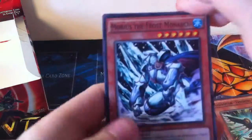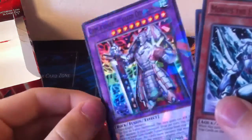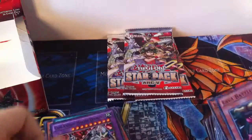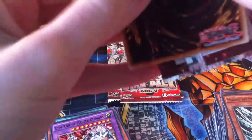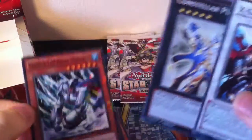Only last five packs — this has gone on quite a while, this video, compared to normal. Mobius the Frost Monarch, Lava Battle Guard, and Gem Knight Master Diamond — what am I saying, I can't read. Odd-Eyes Pendulum or Dark Rebellion — which is a bit weird since they're like on the cover. Saber Salsa, Constellar Pleiades, and Mobius the Frost Monarch. So that's three packs left.